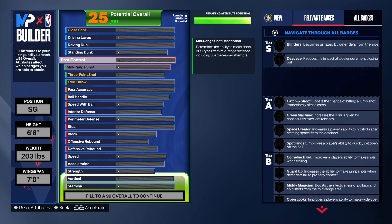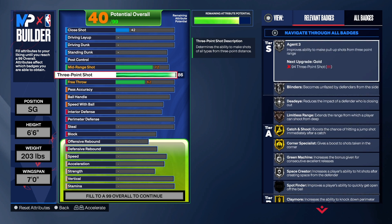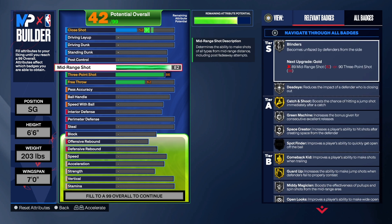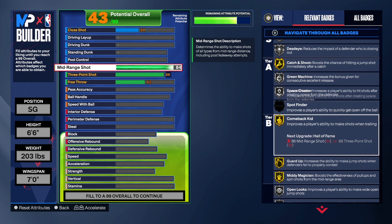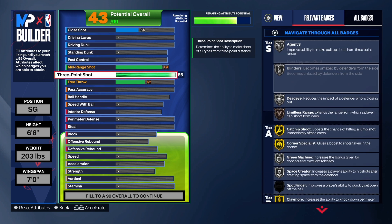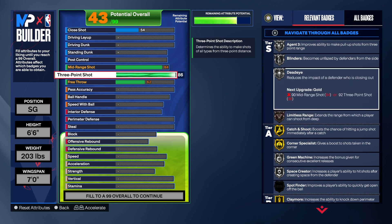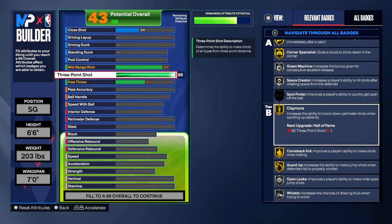Most people will see the name ball hawk and think he can't shoot, but this build has an 86 three-point shot. That does give us Limitless Range — it's crazy that I was able to still get this name with both mid-range and three-point shooting. We've got 86 three and 84 mid-range. With the 84 mid-range we get Gold Mid-Range Magician — you need an 84 to get that. With the three-point shot at 86 you get Bronze Limitless Range. We also get Dead Eye, Blinders, Agent 3 on silver, Corner Specialist on gold, Green Machine, Space Creator, and Claymore on gold.